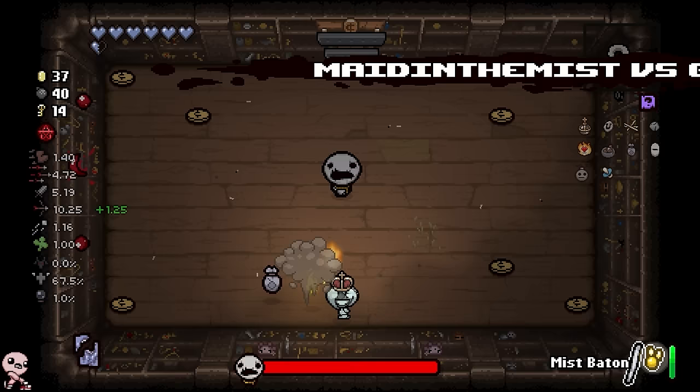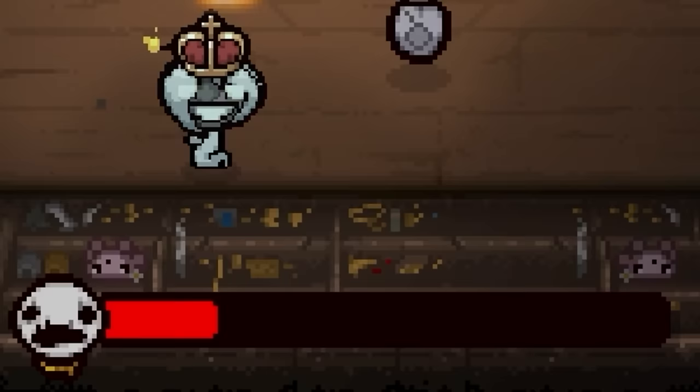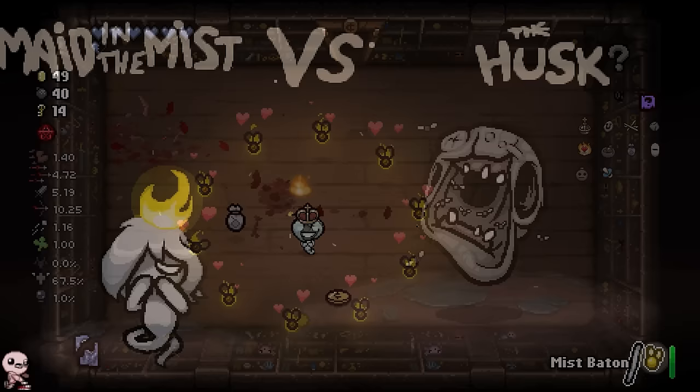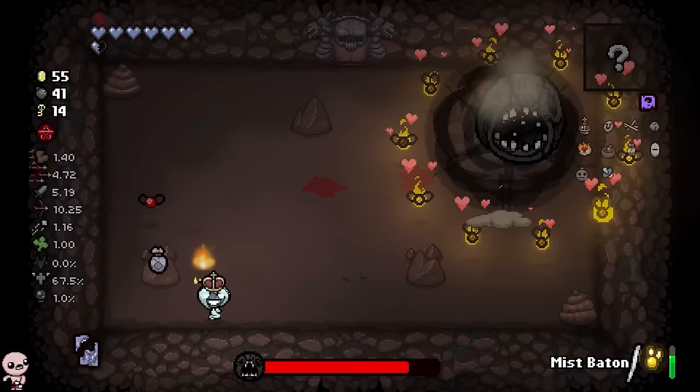But here we goddamn are. I forgot I'm not playing any other character but Maid in the Mist — I was very curious as to why I could not shoot properly just now. This will give us a good indicator of our actual damage when we get a burst shot in. It's fairly strong. Let's go fight that boss and use Sacred Orb to our advantage. Hello husk — I'm like you, but happier.